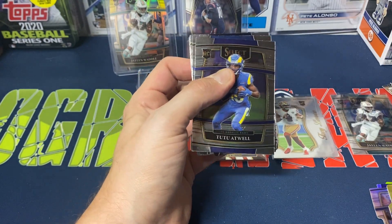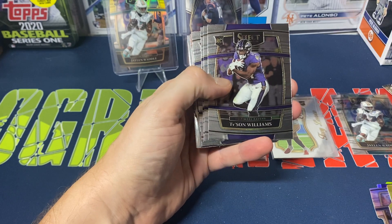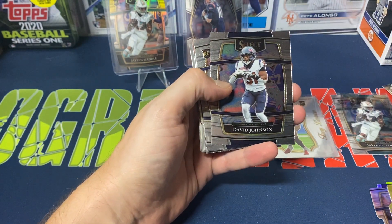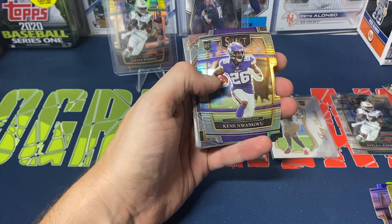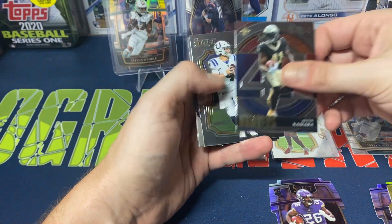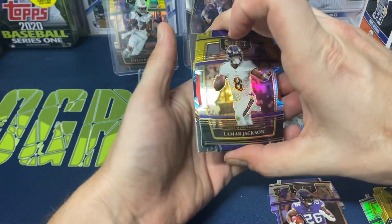We got Tutu Atwell, Justin Herbert, Tony Romo, Tyson Williams, Javante Williams, David Johnson, Dennis Fitzpatrick, JuJu, Nwagyu silver, numbers Kamara, Sam Ellinger Select, and here are our die cuts.